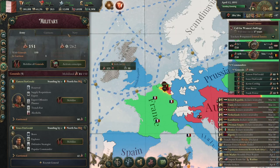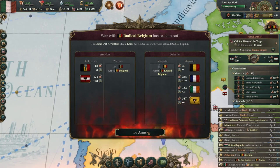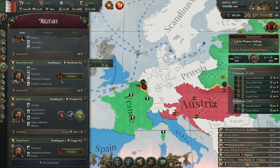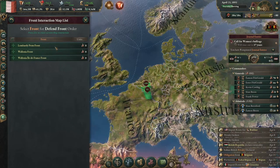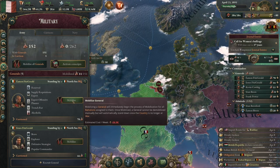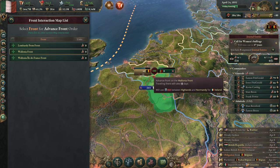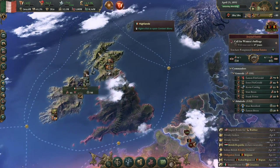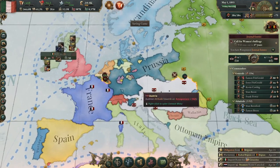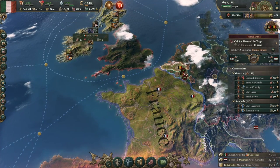Austria just declared us their rival. We're now at war with Radical Belgium and Austria. So who's mobilized? I'll send them to the Lombardy front and send my main army to the Belgium front. If I could just punch through that front I'd imagine we could shut down Radical Belgium pretty quickly. If the Austrians keep fighting for a while, that's a problem because I'm still paying war upkeep.